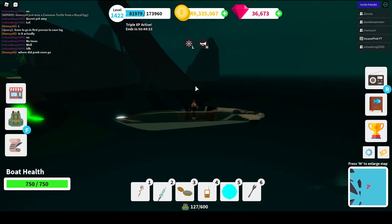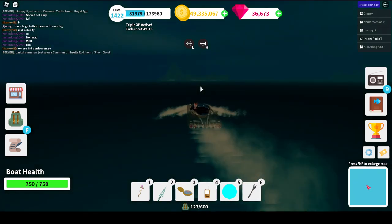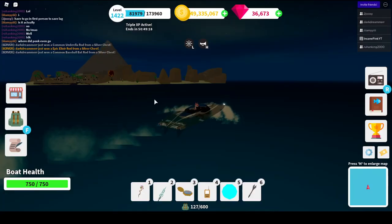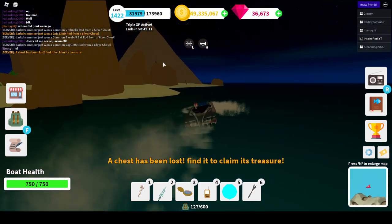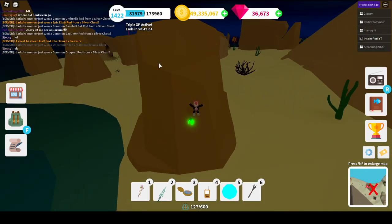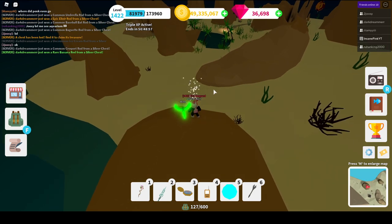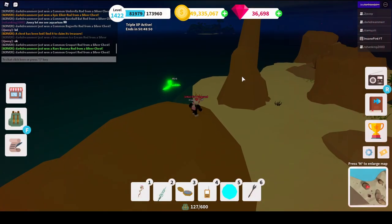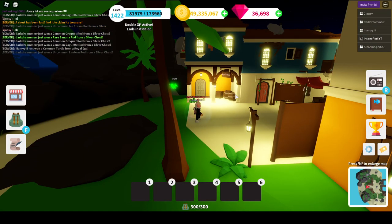We're going to head over to Pharaoh's, and we can see that the axe is on this side. For the axes, the chest is almost always in the center — you can jump up there easily. As you open it, you get 25 gems every single time. There's another one on Ancient, so I'm going to reset. You consider the reset like joining a new server.